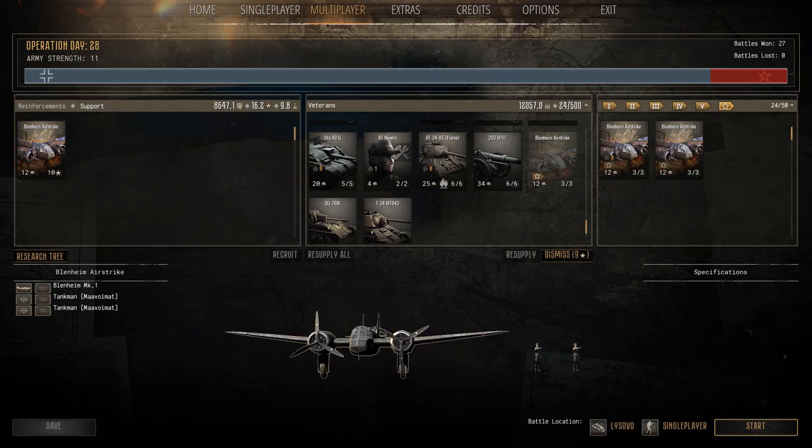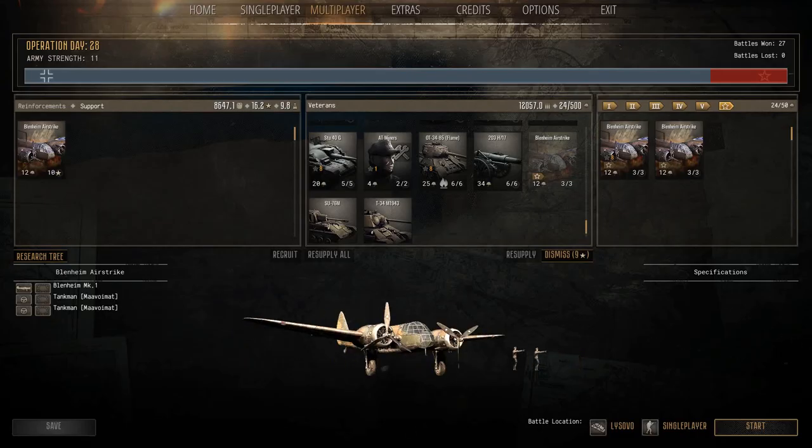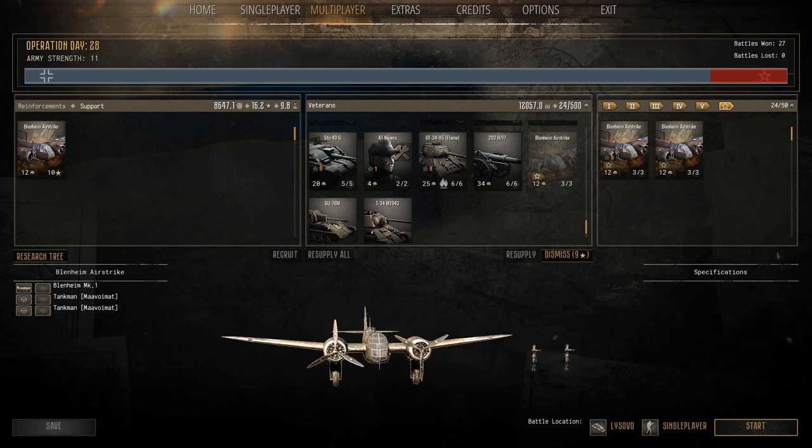They're quite effective, as we'll show in battle. You might think, is it even worth using airstrikes? The answer is yes, because those support points can't be used for anything else. If you're on the campaign map doing a mission and you get 20 support points, if you don't take advantage of them, it's just wasted. And sometimes — if you watch Operation Day 27 — I've got an IS-2 attacking me, and without the dual airstrikes that I called, it probably would have wiped out most of my forces. So it is very effective.